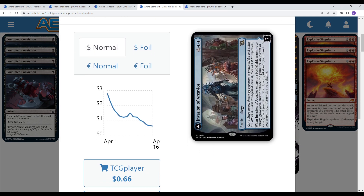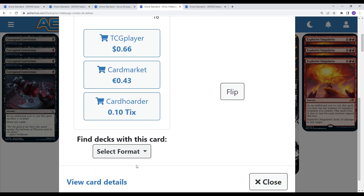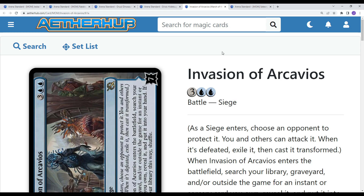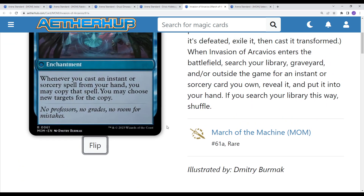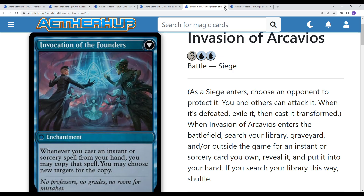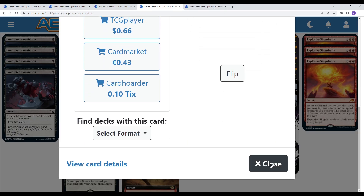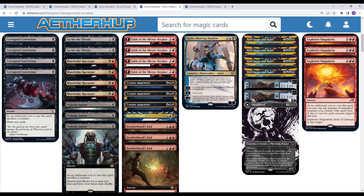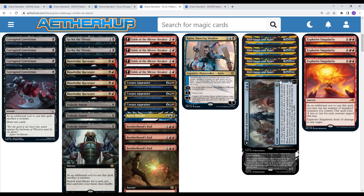We also have Invasion of Arcavios in the deck. When it enters the battlefield, search your library, graveyard, and/or outside the game for an instant or sorcery card you own, reveal it, and put it into your hand — if you searched your library, shuffle. So it's a way to tutor up effects. When it flips, whenever you cast an instant or sorcery spell from your hand, you may copy that spell and choose new targets for the copy — just a Fork-style effect afterwards. I'll also include the wishboard sideboard I didn't initially add, and a Shieldred on the top end. So I'll add in that sideboard.